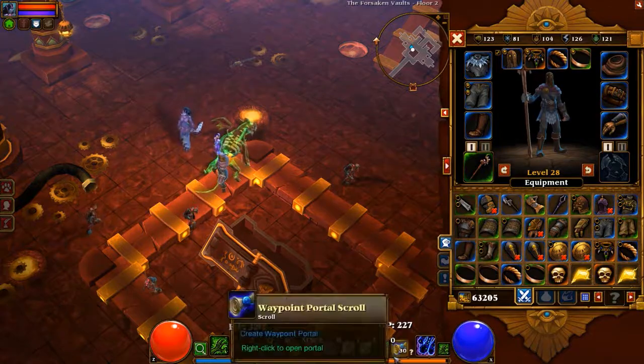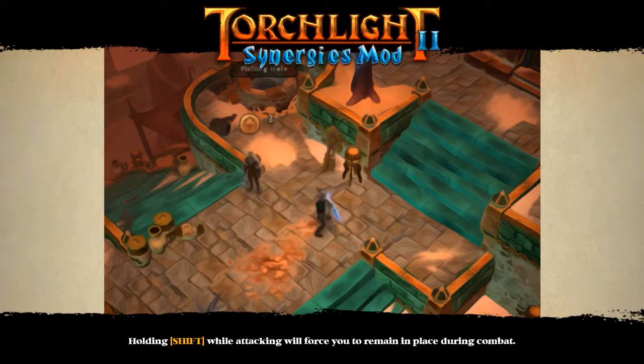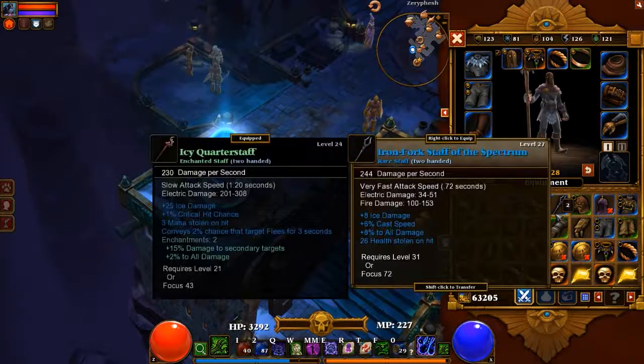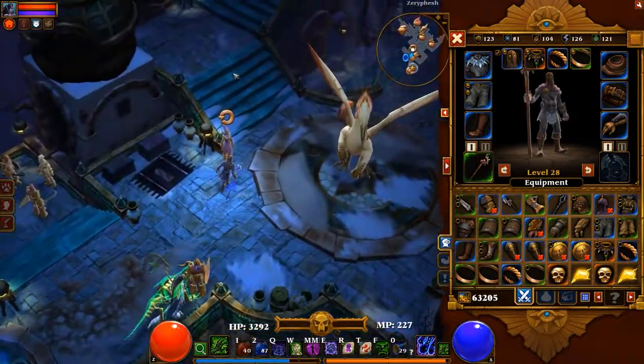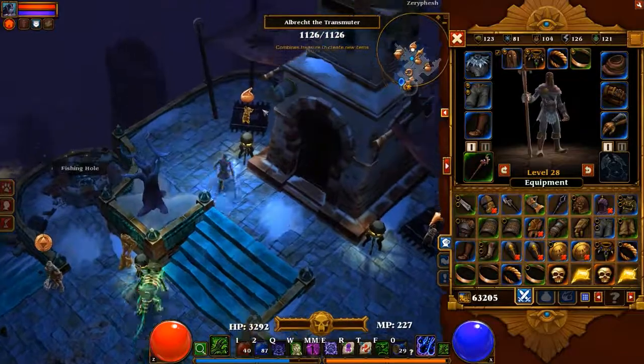My town portal. There it is. We're going to go sell everything. Back to Zarefesh. Need to loosen up on my gear. I have a little too much. Yeah, except I don't have 3 mana stolen on hit with this one. I want to see if I can't enchant it to get 3 mana stolen on hit — that'd be great. If I can get that enchantment, or at least more.